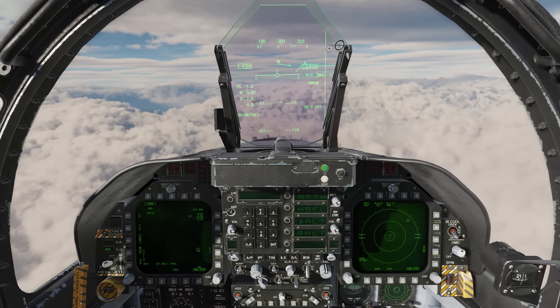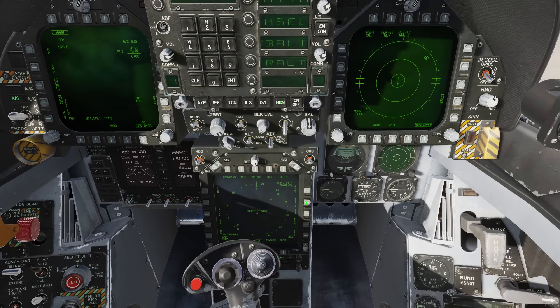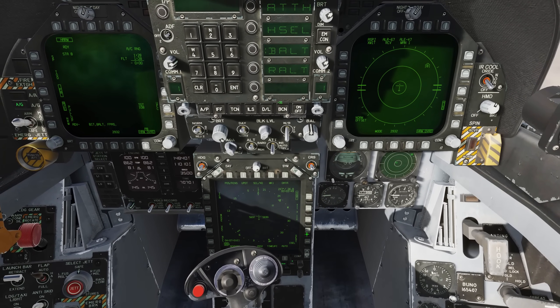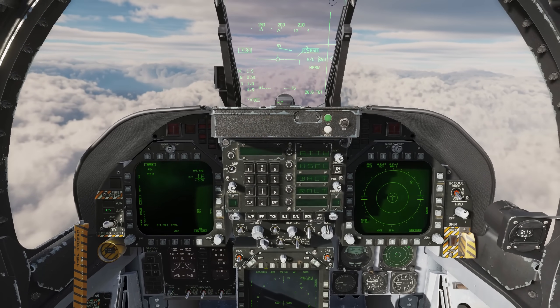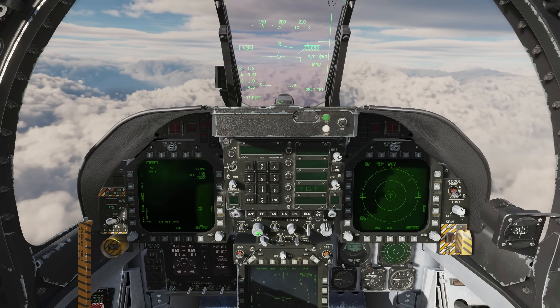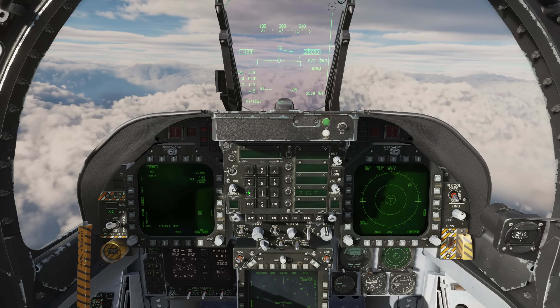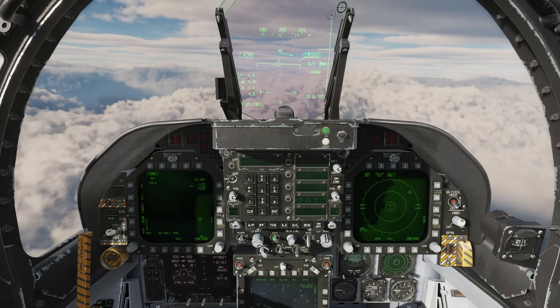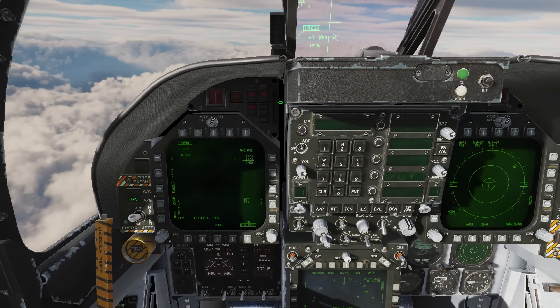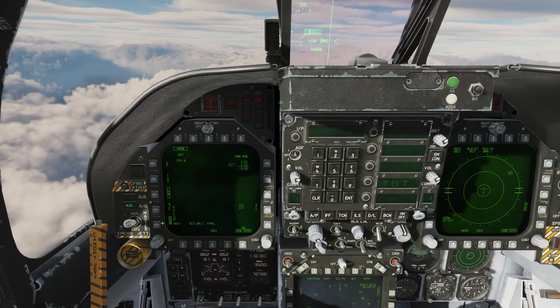Next, we're going to be going after an SA-8 at waypoint 3. Select waypoint 3, weapon designate. We need to change the code now, so UFC, target — in this case for an SA-8 the code is going to be 117. Enter. For this attack, we're going to go to the HARM pull-up mode, so HRM.